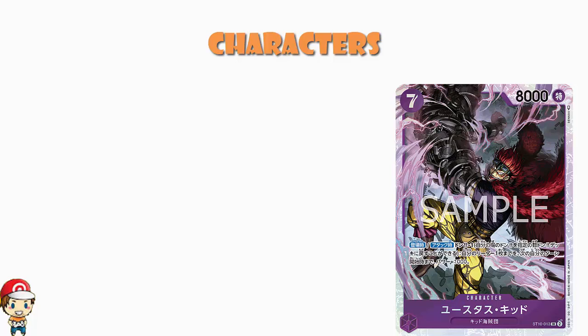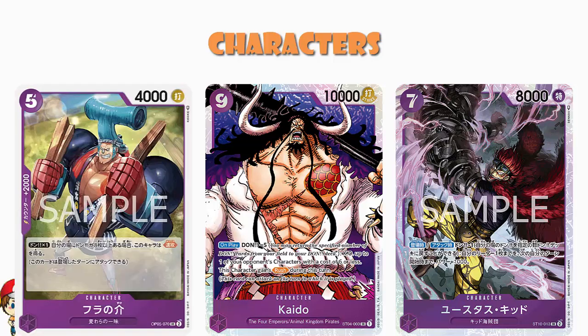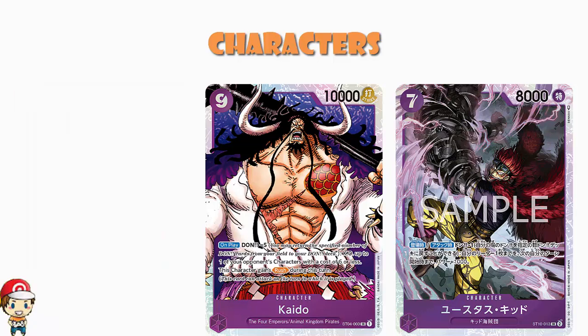We finish off with the Starter Deck Kaido. You'll notice there are multiple cards from Starter Deck 4 as well as Starter Deck 10 — there are actually more cards from Starter Deck 4 than there are from OP05. Kaido is nine cost, 10,000 power. On play, Don minus five — but you KO up to one of your opponent's characters with a cost of six or less, and you gain Rush. Yes, ladies and gentlemen — a 10,000 power character with Rush, to go with your Franosuke that also has Rush. And this Don minus five is not as punishing in this deck as it might be in others, because we've got ways of getting our Don back.